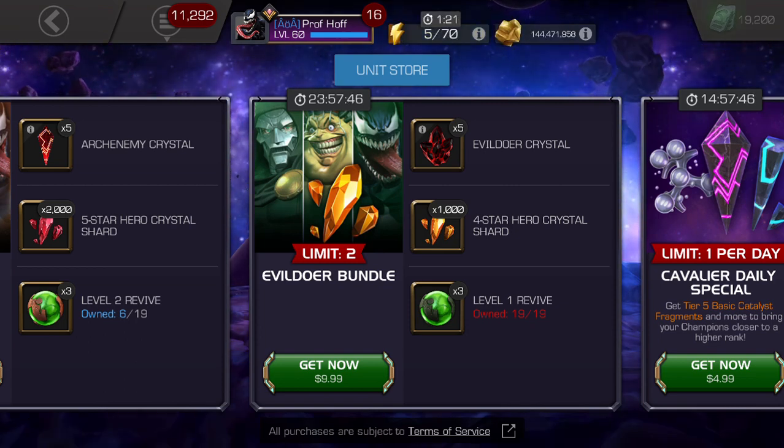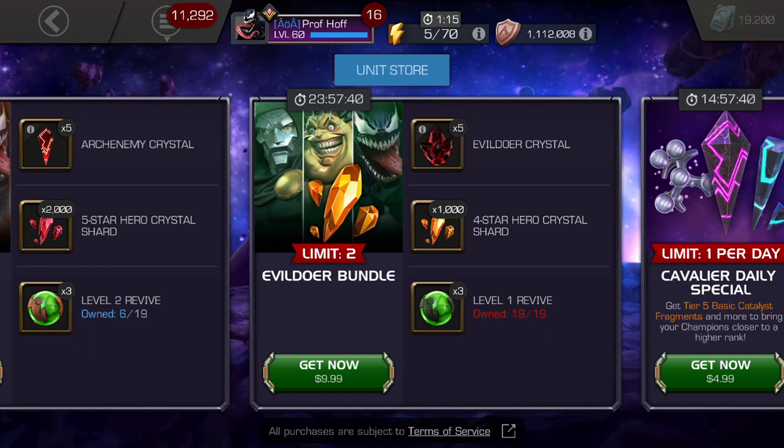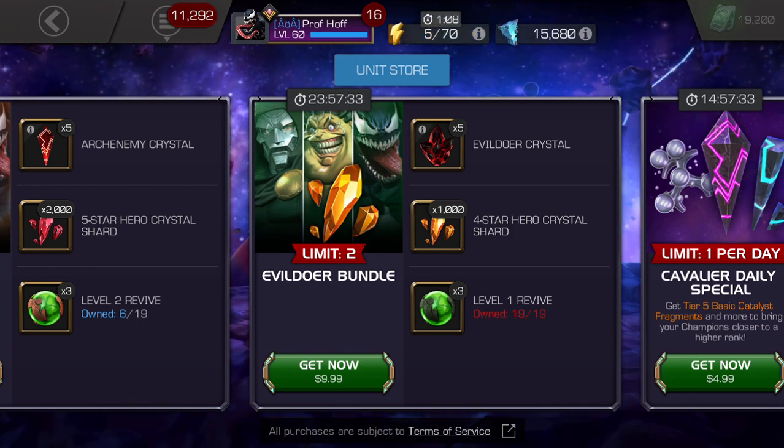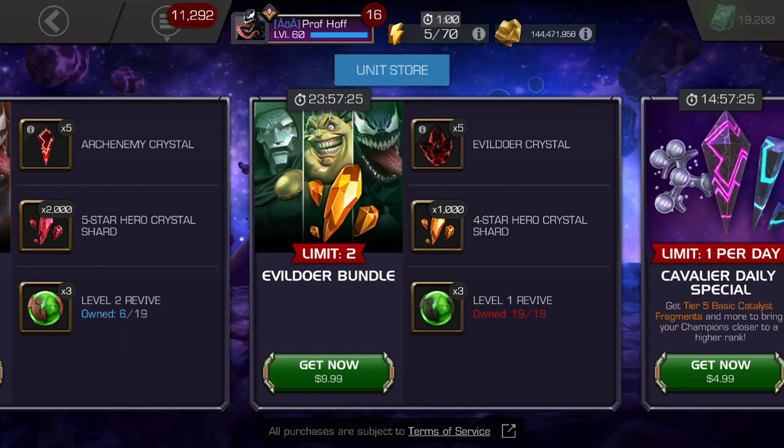$10 is the same price that we see four to five times a year for the ultimate daily card, which gives you an ultimate crystal with a 20% chance for a four-star every day for a week, plus enough shards to form a four-star crystal by the end of it. So you get a guaranteed four-star plus a 20% chance at an additional four-star every day for a week.